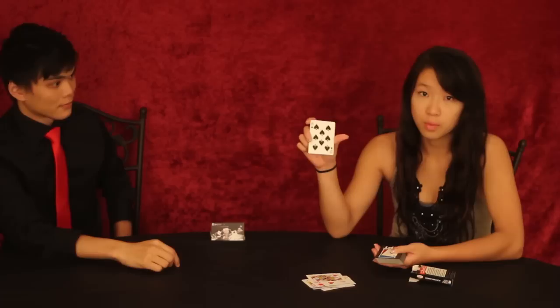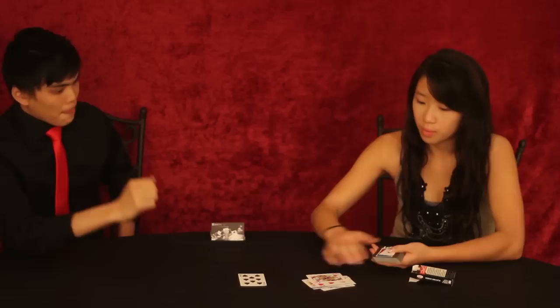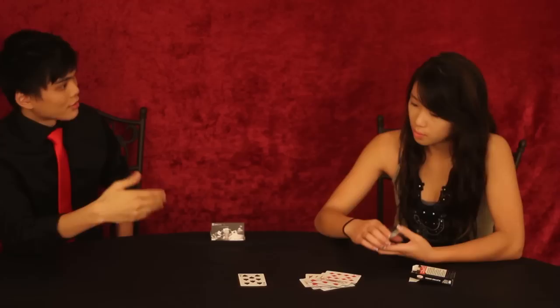you dealt the 8 of spades. Go ahead and show the camera. Make sure they can see that. The 8 of spades. Leave that aside for now. Keep on dealing the cards — deal the next card over. It's the 7 of hearts, Jack of diamonds. It's not like it's filled with 8 of spades. They really are different cards.